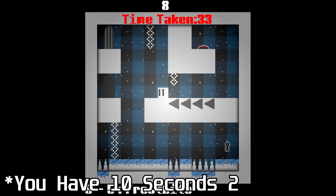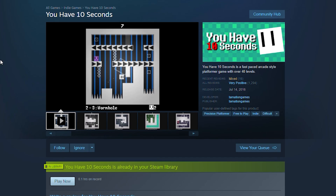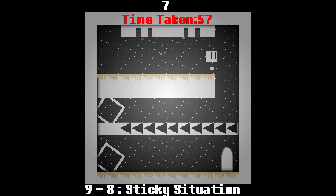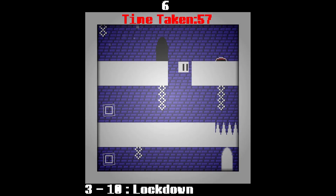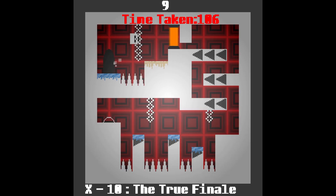You Have 10 Seconds 2 is a challenging 2D platformer where you only have 10 seconds to beat each level. Its gameplay is just like the first game which is also amazing and free. There's a total of 11 worlds each with their own theme and gimmicks. Some of my favorites include teleporters, invisible blocks, glue that prevents you from moving on the ground, and a shrink ray that makes you and your jump smaller.